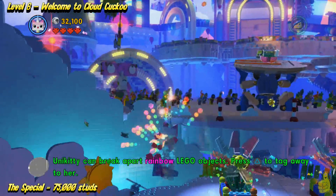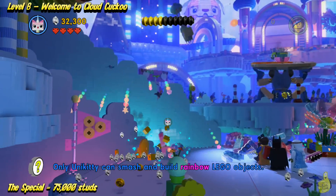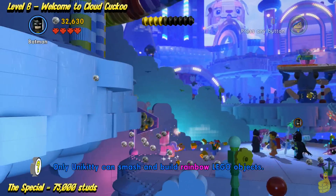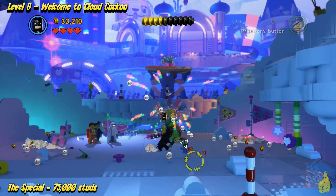All right, so we've got Unikitty now. We're going to go ahead and smash around a bunch. She appears to shoot some sort of rainbow fireball out of her mouth, kind of like a dragon would spit fireballs — but not quite the same.